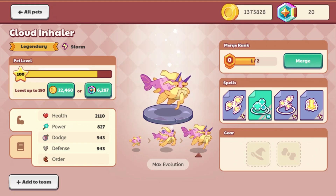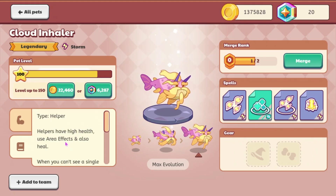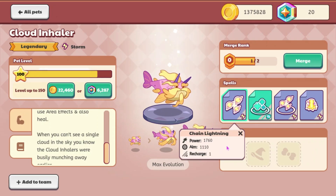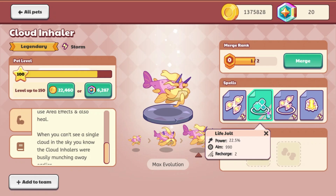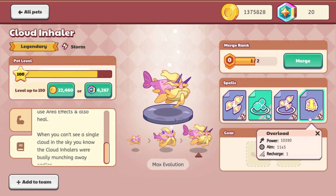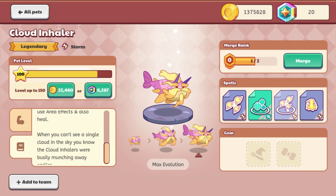For some reason, it also does not have an order. And then if we go to its description, it says: 'When you can't see a single cloud in the sky, you know the Cloud Inhaler were busy munching away earlier.' Its spells are Chain Lightning, Life Jolt, Spark Storm, and Overload. Not great, I would say, but it's fine.